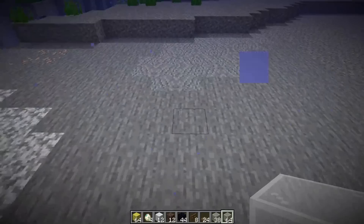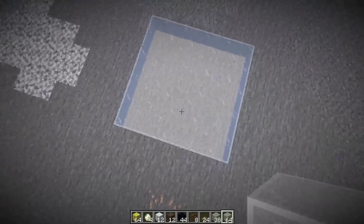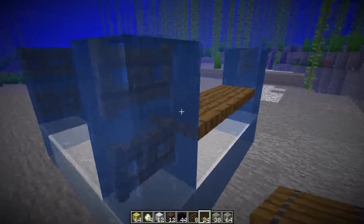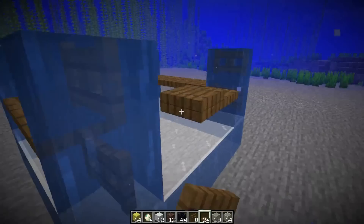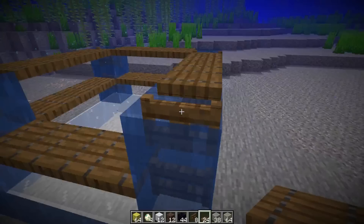First, build a five by five of the block you chose. Then put some fence gates to hold the water from going in, since they are not yet able to be waterlogged. And put some trapdoors in here so that the drowns can see inside of the little area that you're going to make. You're going to do that for both layers. They're very hard to place because they have such a small hitbox, and so do the fence gates.